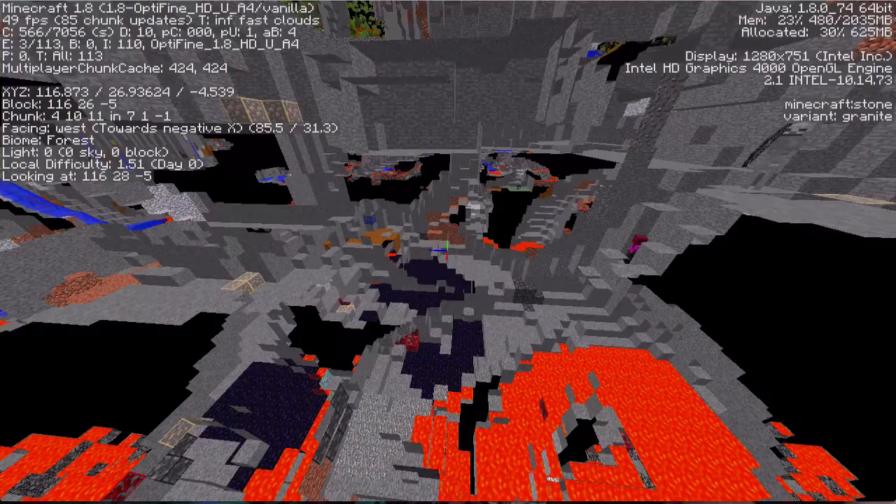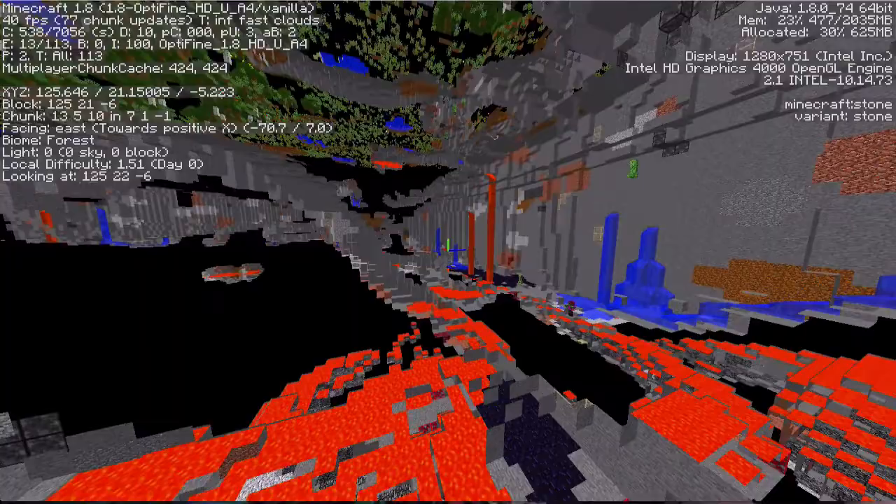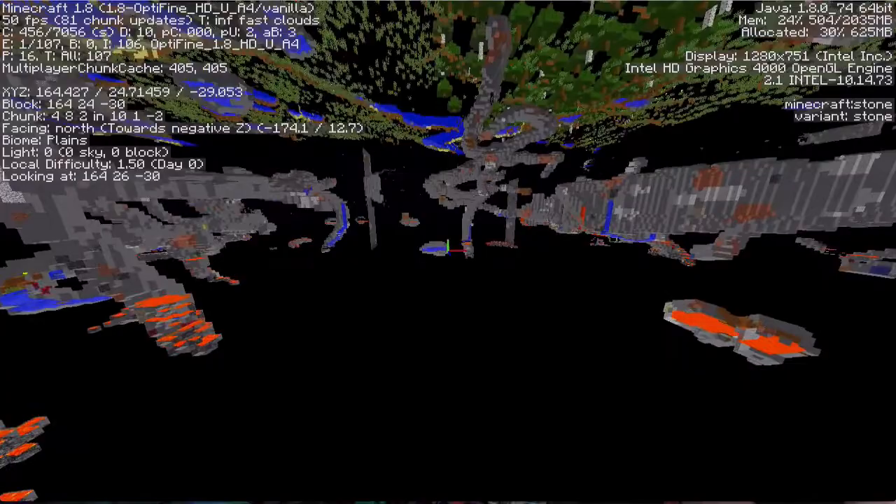To start off, I'm going to show how caves are generated. This is 1.8, and as you can see, there's no recognizable pattern between how they're generated, and you see this big gap in between all of the cave structures.